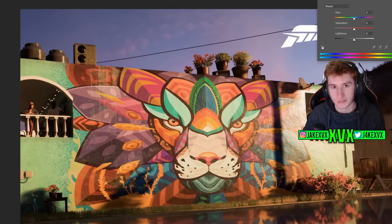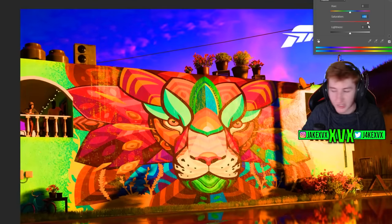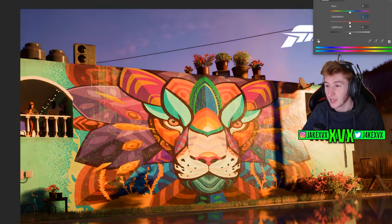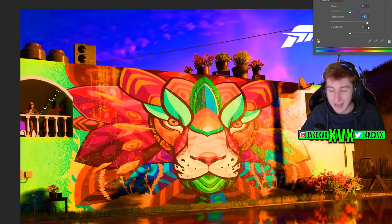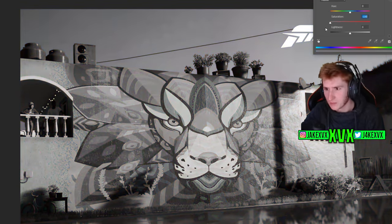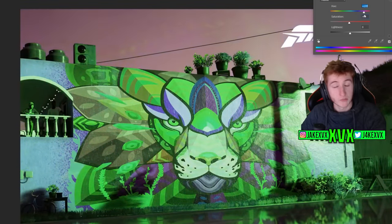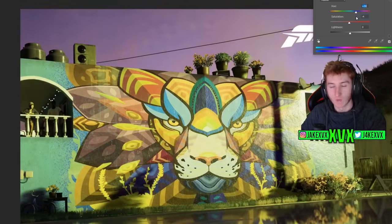I tried all sorts of things with this image: changing the brightness, the levels, the hue and saturation — just a bunch of stuff in Photoshop. Quite honestly, nothing really happened. I tried highlighting some of the weird little blobs on the lion. It really didn't lead me anywhere. This Torben Tuesday has honestly left me rather confused.